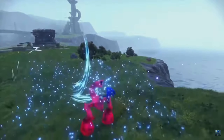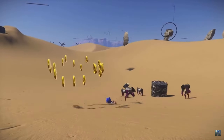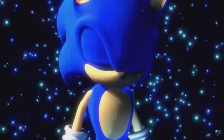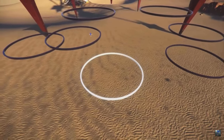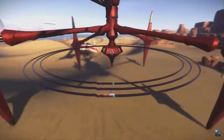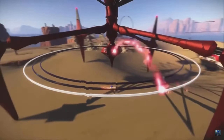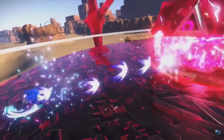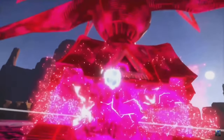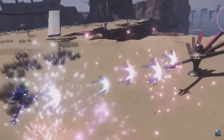Certain enemies in Sonic Frontiers have a shield or barrier protecting them. Break their shield with Cyloop and then deal as much damage as you can before it goes back up. If your opponent lands a hit on you, use the Cyloop ability on the ground to collect more rings and get back in the fight. During combat you'll need to study your opponents and determine the best strategy — encounters with Guardians will require more than just your homing attack. Many of them prompt you to engage with their unique combat mechanics first before reaching their weak spot.